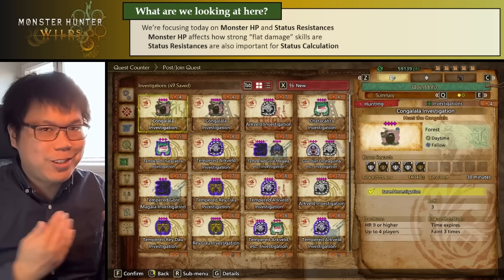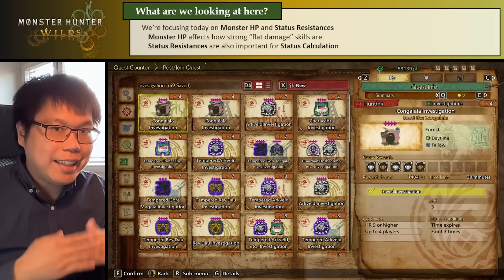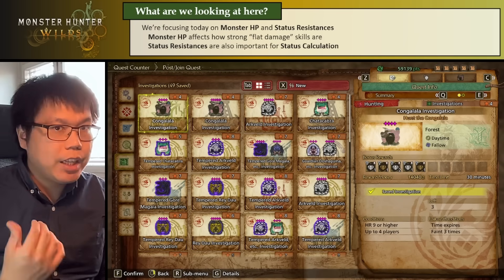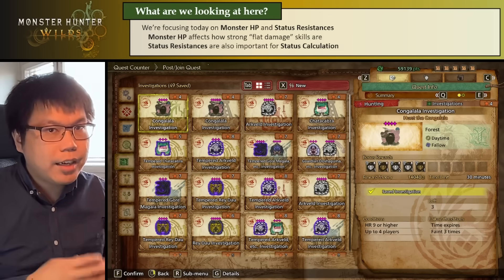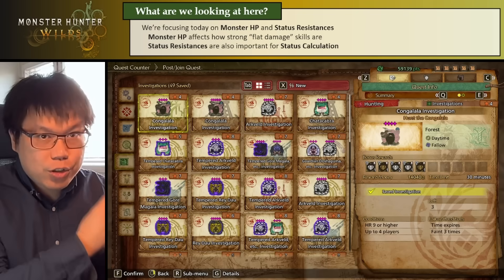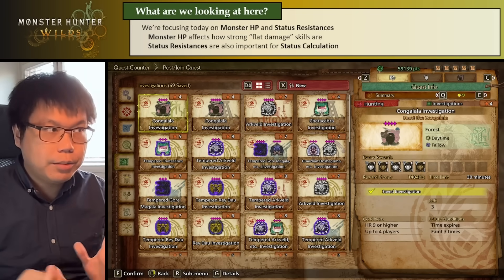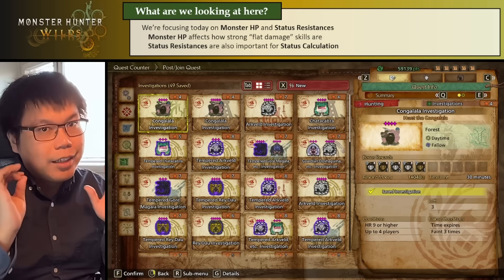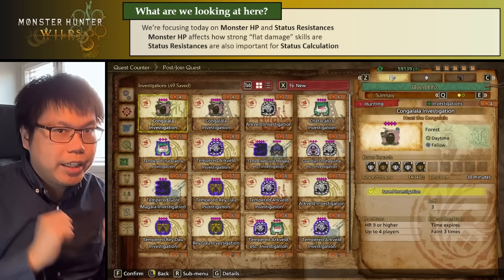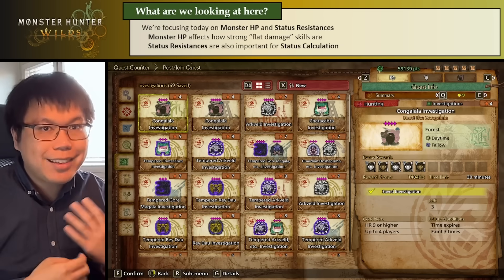You need to look at monster health to figure out how strong these flat damage skills are. The second thing we're going to look at are status resistances — we'll do that at the end of this video, with a specific video on status later on. Status resistances are very important to figure out how strong stuff like poison, blast, paralysis, and sweep are going to be in your builds. Both of these things are incredibly important for overall damage and to figure out which skills and play styles are going to be the best.